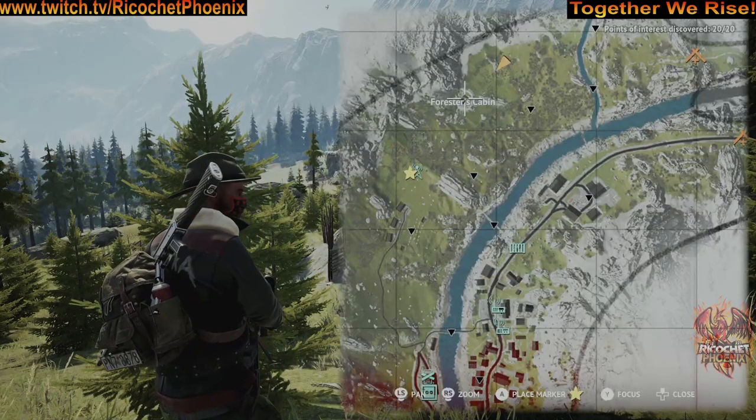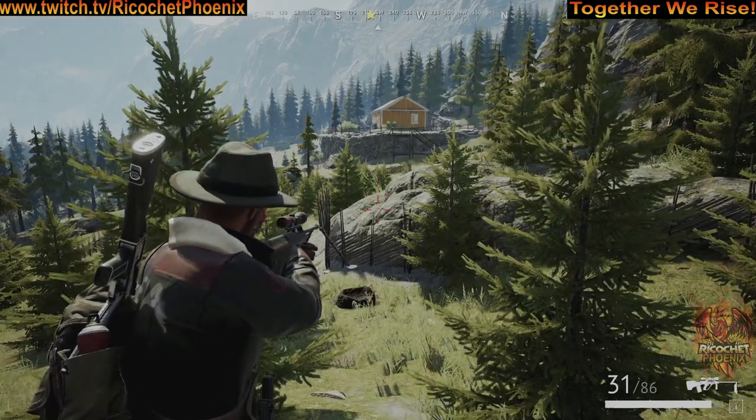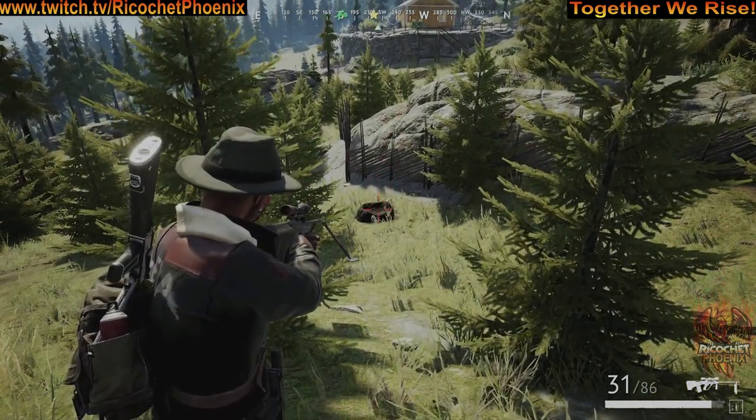To find this stash, just head north and east a bit of the forester's cabin. You're looking for this rock structure here, and you will find your stash located right there in front of it.